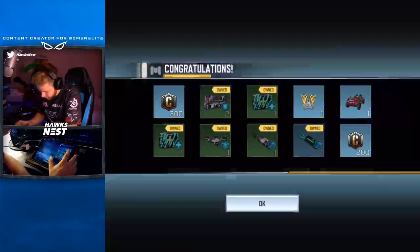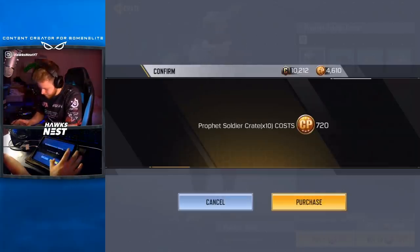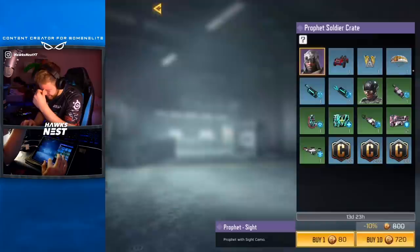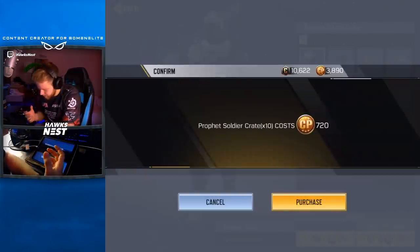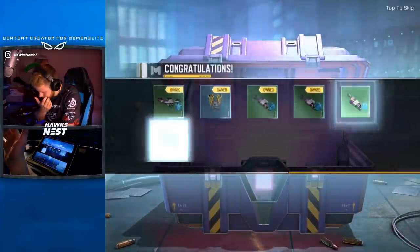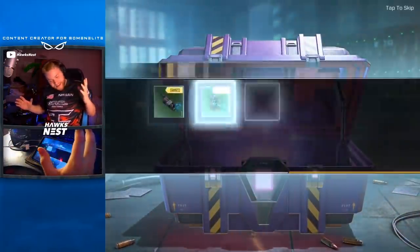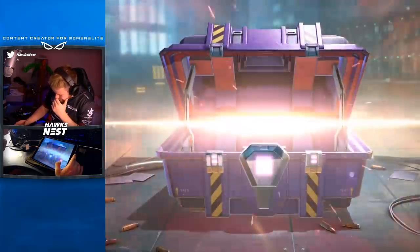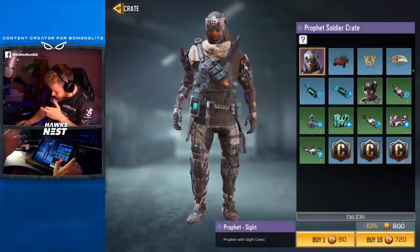Two packs in and we haven't got him yet, though we did get the vehicle which is kind of cool for BR. Main goal though is 100% to get the Profit guy. I can't see how much CP I have left while spending. I've got about five left, I think. I want to try to save some. I'm still confused about what happened with the battle pass. This is going to be like a 60-dollar skin minimum at this rate.